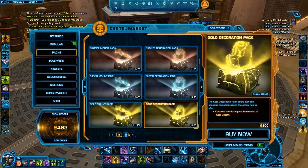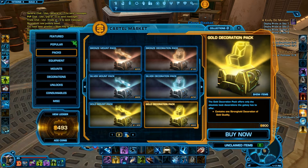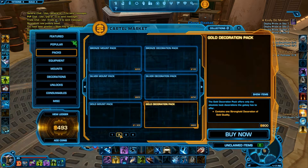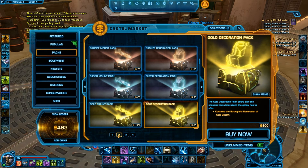You definitely need to check the GTM for the week because pack prices are gonna go up high, and the armor sets are actually gonna go down in price — decorations, mounts, etc. So keep an eye out for that. If you have a rare mount or a rare armor set, you should keep it if the price is going down really fast.